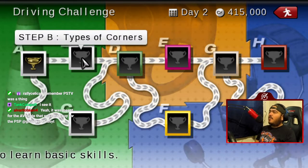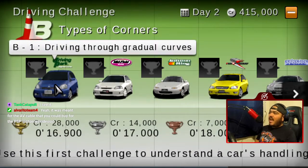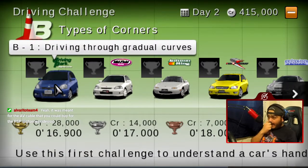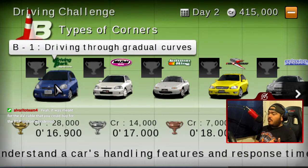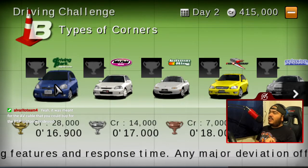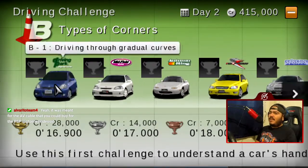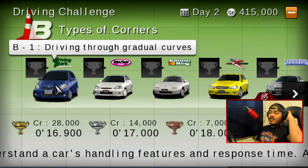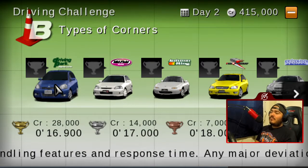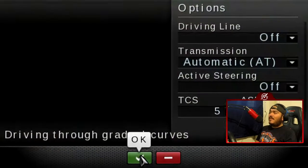Type for Driving Challenge Step B: Types of Corners. We're going to look at different types of corners from around the fake and real world. As we were saying in chat, someone told me about the external output mode for PSP TV — PlayStation TV. I never grew up with a PSP, so the game's going to look better from here on. Anyways, we're going back to Gran Turismo 4 Prologue. I've never played it but I've seen people play it.